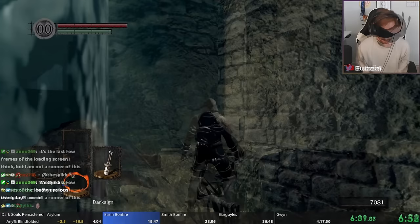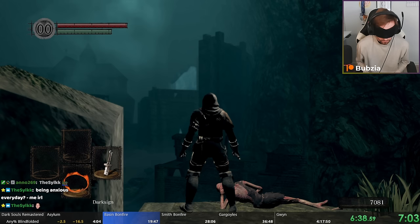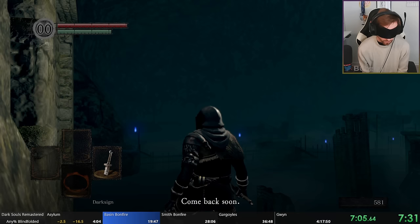Here is another Soul of a Nameless Soldier, and as you've already guessed, we're going to use that to give us a lot of souls — but only later. This is a prep for later first. Here is the merchant we're going to buy our weapon from: the Sorcerer's Catalyst, as well as two spells — Soul Arrow and Heavy Soul Arrow — and from here we dark-sign back to Firelink Shrine.